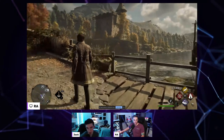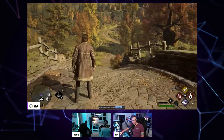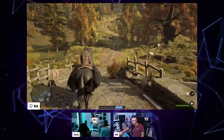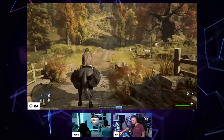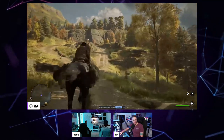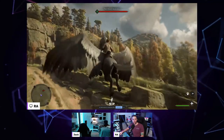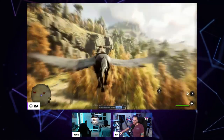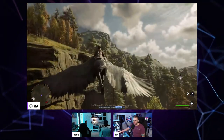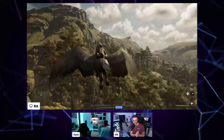They've added mounts. Check this out — he pulls out this little box like from Fantastic Beasts and magically a hippogriff comes out and you can fly it. This is how mounts work. You can fly hippogriffs and a bunch of different creatures you can get in the game, and this is what you use to fly around super high in the world.